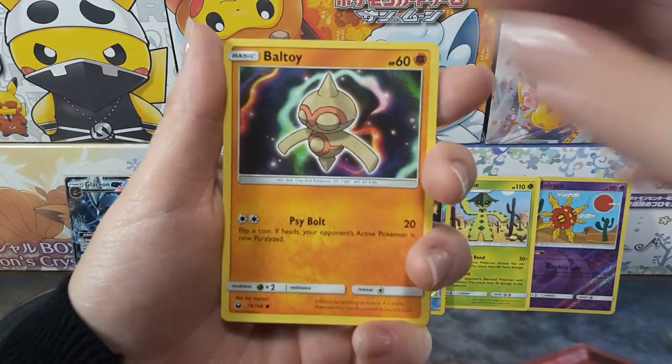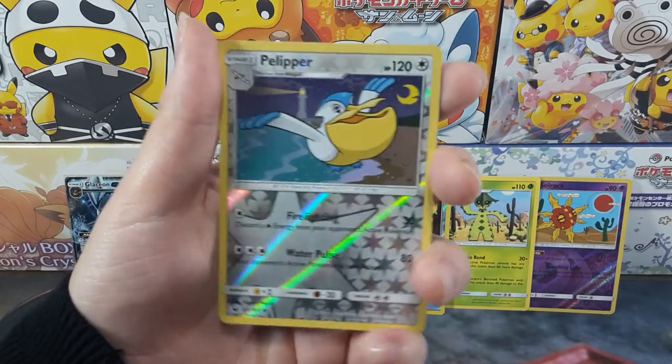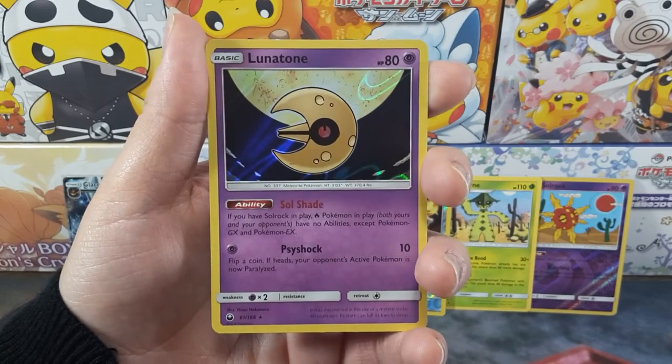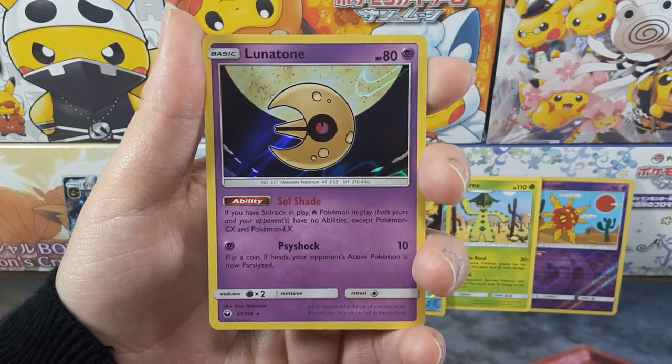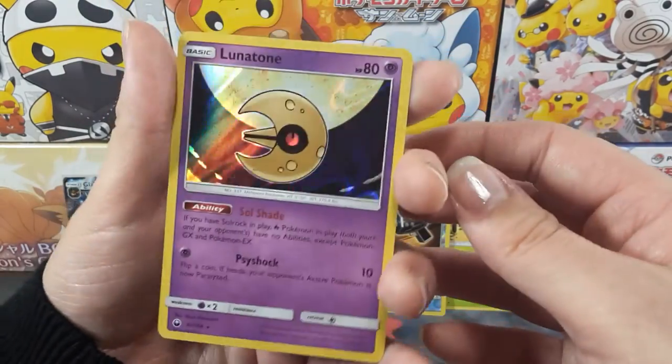I still don't know what I want to dress up as. We got a Pelipper and a Lunatone — holo, very nice!